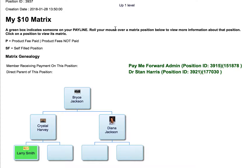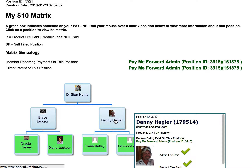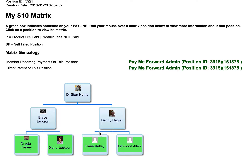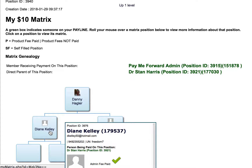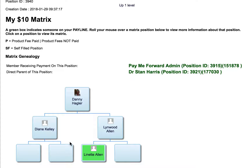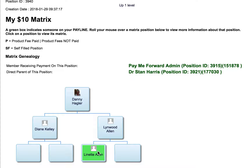So to go back up the level, you click here — same on this side. Let's click on Danny here, and you'll see now Danny — Diane Kelly, there's nobody underneath her — but Linwood Allen obviously got Linette Allen, so she doesn't pay Linwood, she pays Danny. Now the next person he gets pays him.